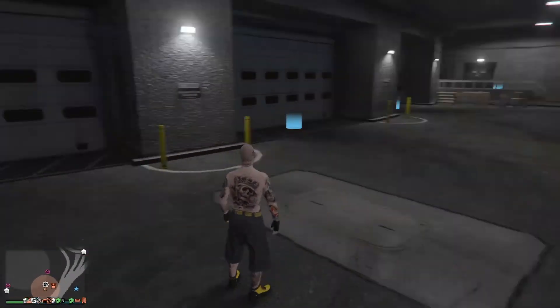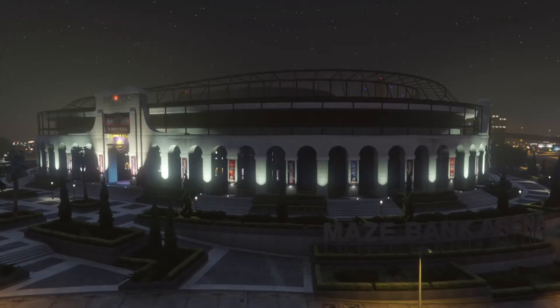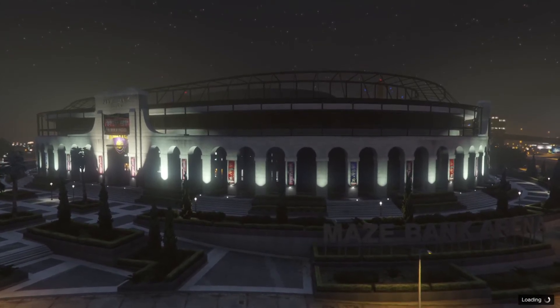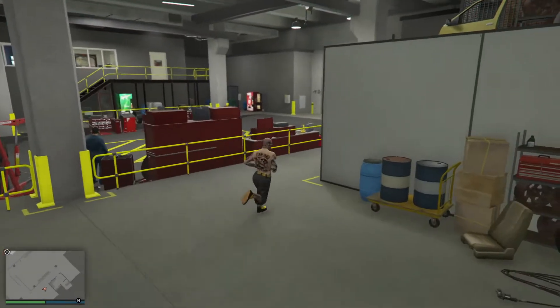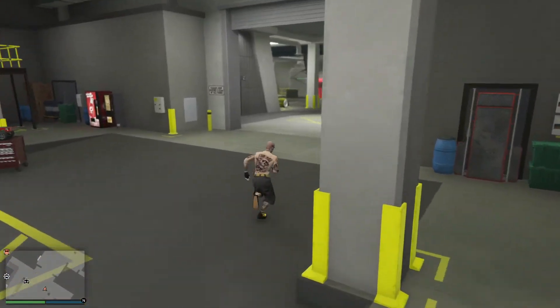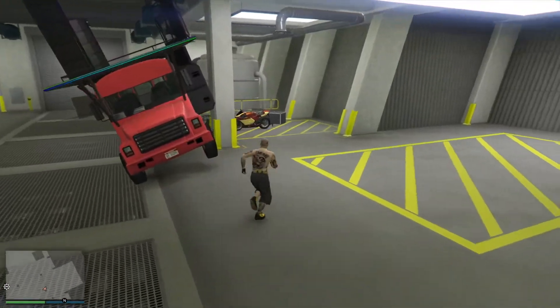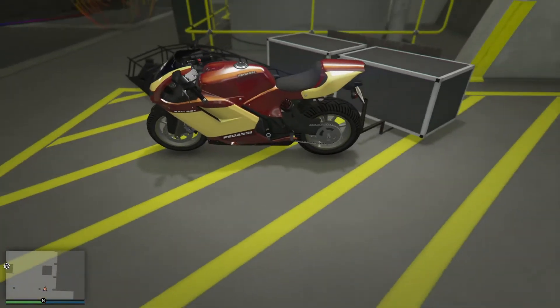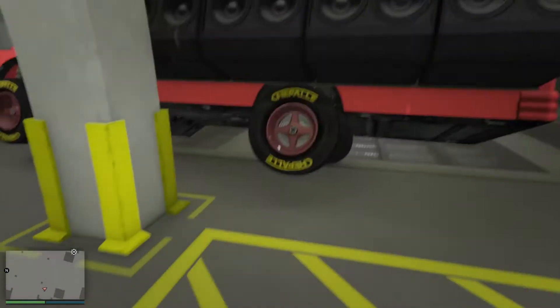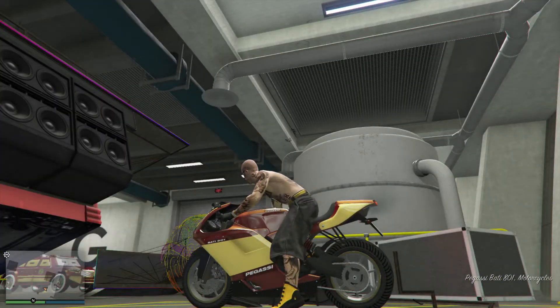Get off the bike — it's gonna go back — then you walk in, go to the workshop level. By the way, you've got to do this on a Bagasi Bati 801 bike. That's this one right here that we're glitching out. Let's take a look at them rims. You can see the rim color on there. Let's go ahead and take this into the mod shop real quick just to make sure we save anything, and take a look at the rims.